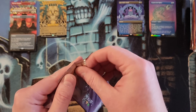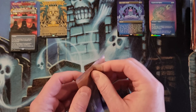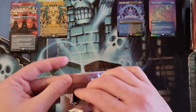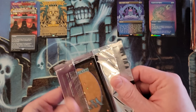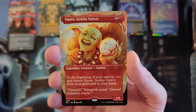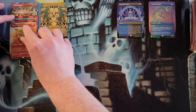1999. The 1999, 2000, 2001, and 2002 are the ones I kind of forget which ones are all which. It's Squee Goblin Nabob — in non-foil, just like last time.